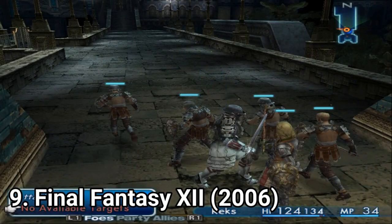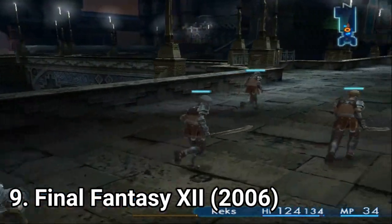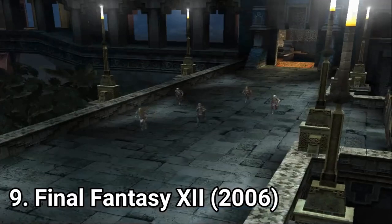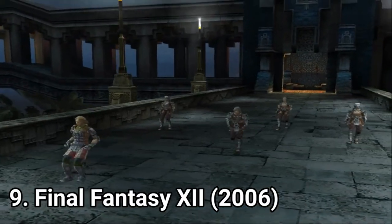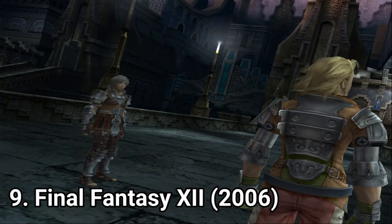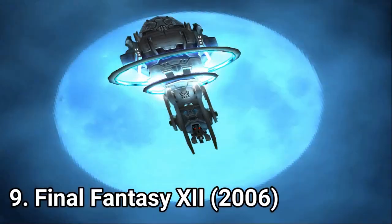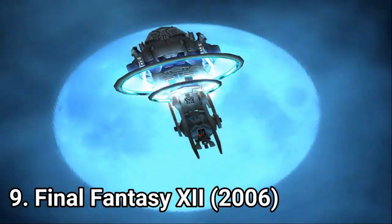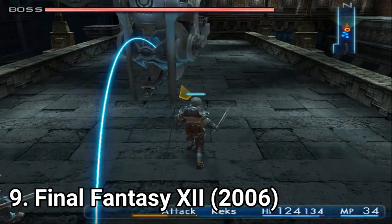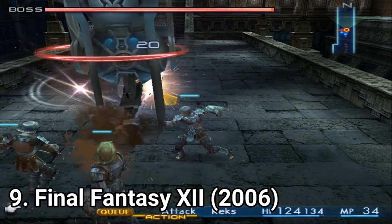You also get the Gambit system, where you can program your character how to respond in certain situations. That way you don't have to repeat the same attack over and over again, but the game does it for you. Even if it sounds good, you will inevitably feel at some points that the game is kind of playing by itself with the Gambit system, as the game just reacts for you. But only for a few occasions, as the many different enemies you encounter will force you to constantly switch strategies, so you are still into the game. It isn't actually playing by itself.